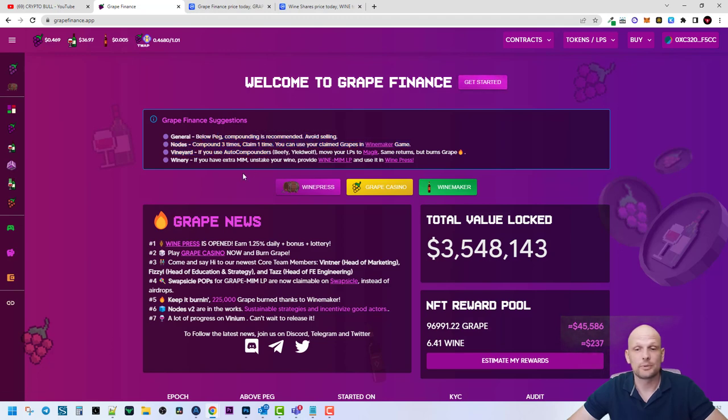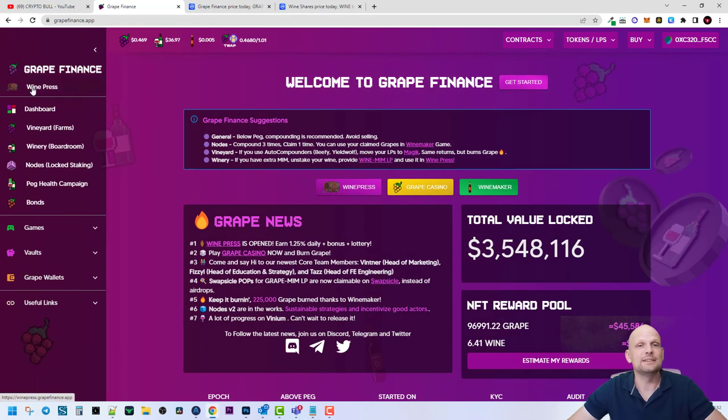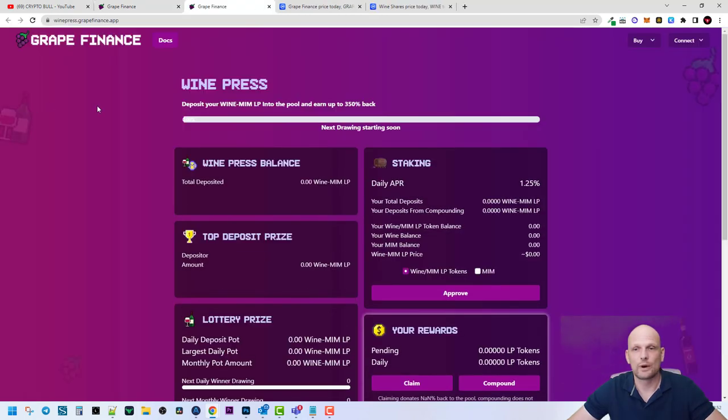As always, if you are interested, come and check it out for yourself — links will be in the description of this video. Now let's talk about the main features. The Wine Press is one option where you can make profits: deposit your WINE-MIM LP into the pools and earn up to 350 percent.